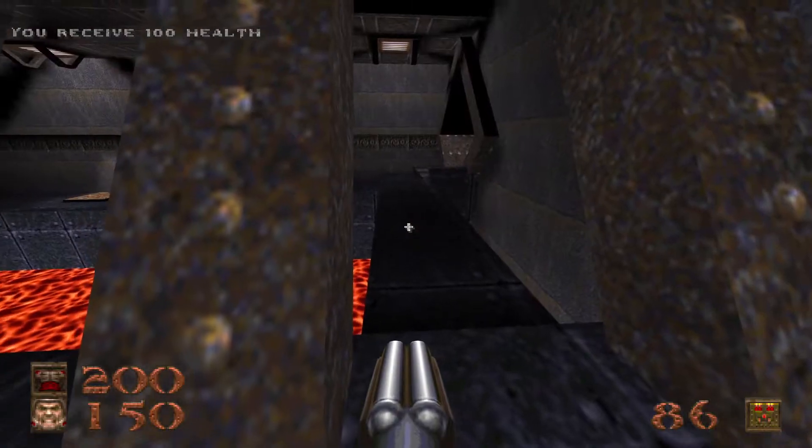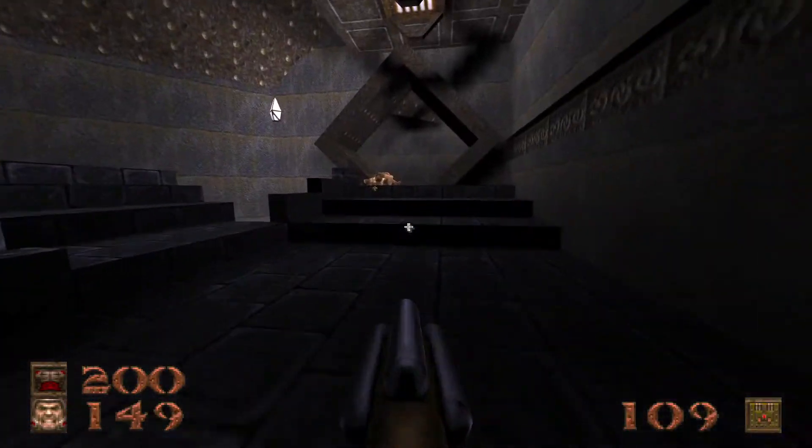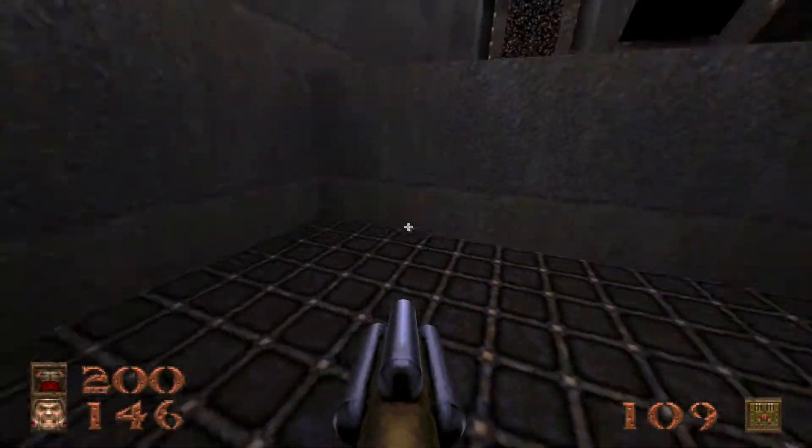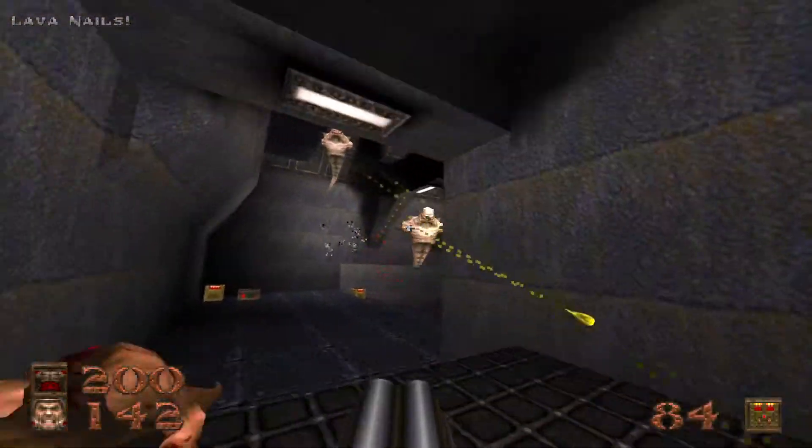A hundred health and a button to let us get back to where we were. Next we're going to go down the elevator — keep your super nail gun at the ready. Lava nails are preferred.